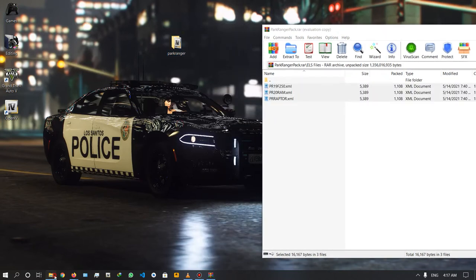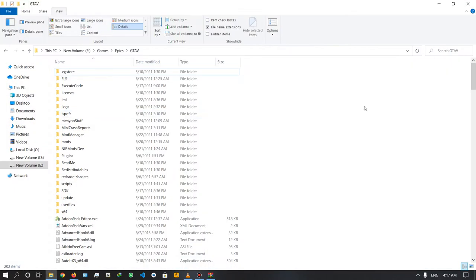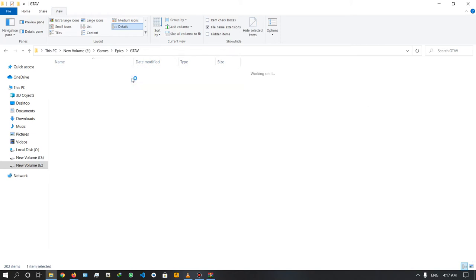Get the GTA5 game directory. Use the GTA5 folder with ELS and install the police card. When you have ELS, get the path to the park. When the pack is default.